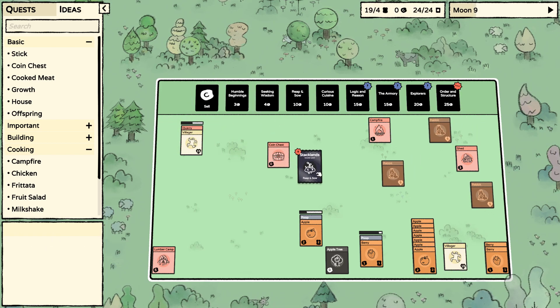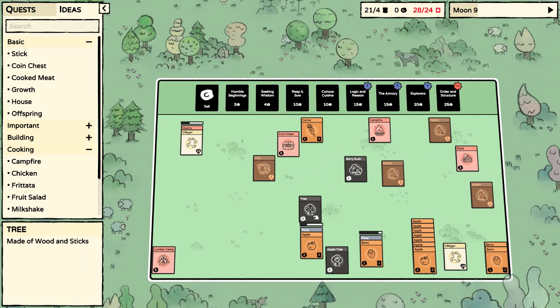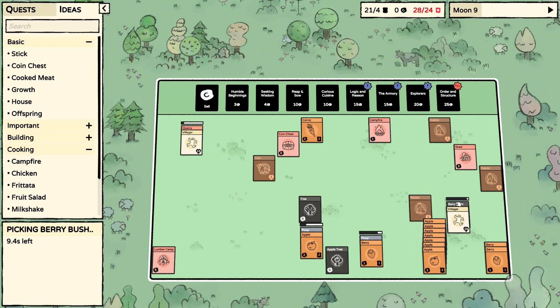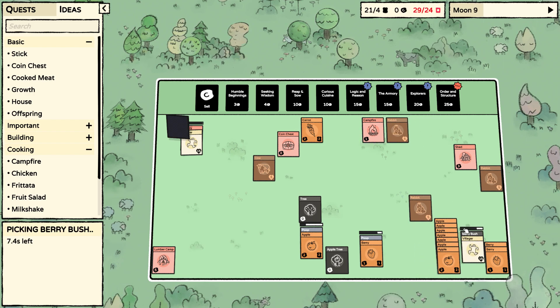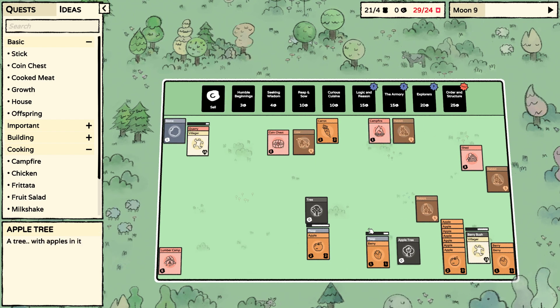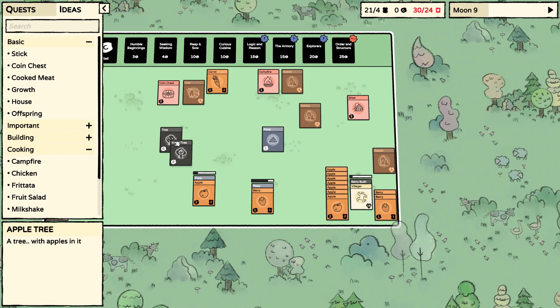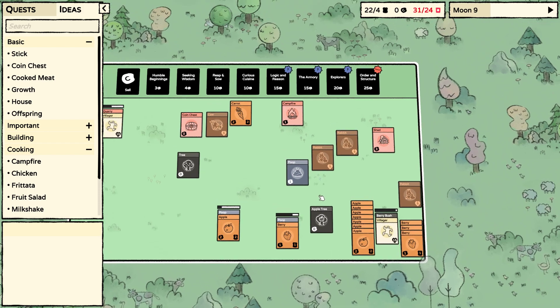We got a cow! I almost solved a berry fish. It's three — can I put three on top of each other? No, I cannot.